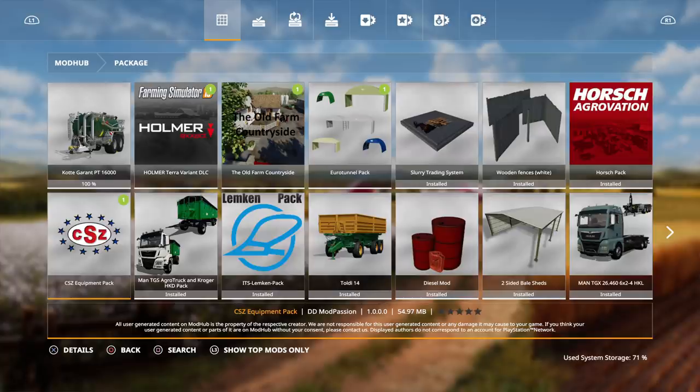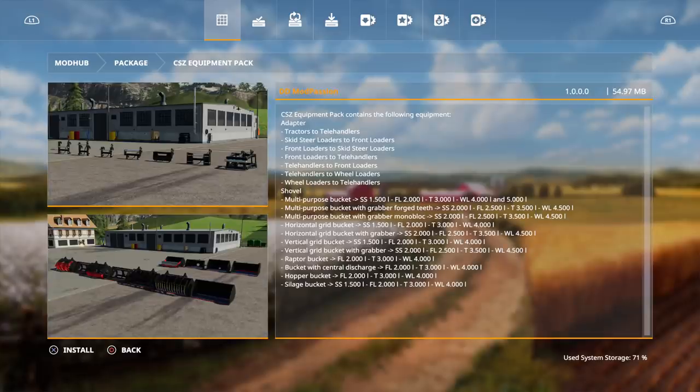It is really expensive for a baler. Next, the CSZ Equipment Pack by DD Mod — a lot of people will probably remember this from FS17. This is a big pack. It comes with tractors, two telehandlers, skid steer loaders, two front loaders, and adapters: front loaders to skid steer loaders, front loaders to telehandlers, telehandlers to front loaders, telehandlers to wheel loaders, wheel loaders to telehandlers. Shovels include the multi-purpose bucket in sizes 1500, 2000, 3000, 4000, 5000; multi-purpose bucket with grabber forged teeth in 2000, 2500, 3500, 4500; grabber with monoblock in 2000, 2500, 3500, 4500; and horizontal grid bucket in 1500, 2000, 3000, 4000.